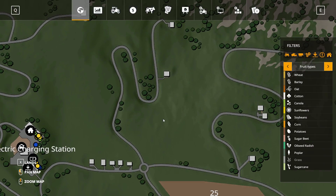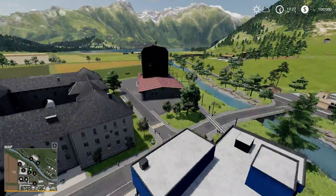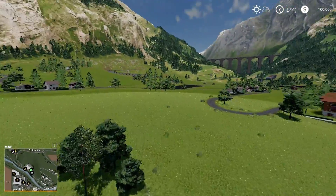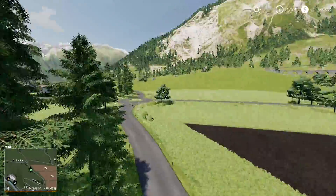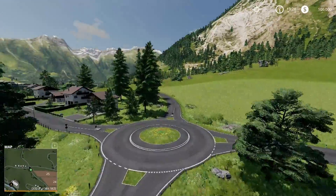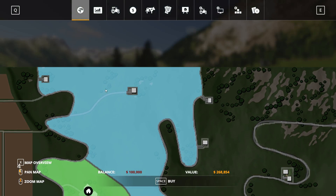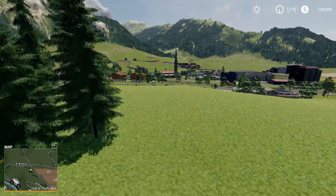Each of these fields has got a little square marker on them. I wanted to go have a look at what they are, because when you buy the field you don't get that as part of it. So I went to check — they're houses! So you can buy the field or the land, but for instance if you buy this piece of land, you don't own that little house on it. You've got a nice piece of land with someone else's house on it.